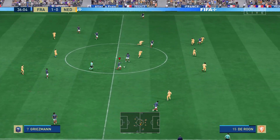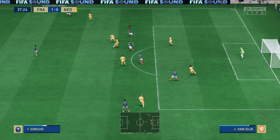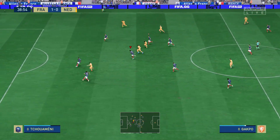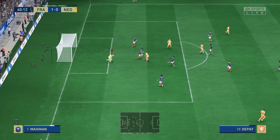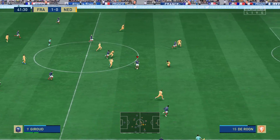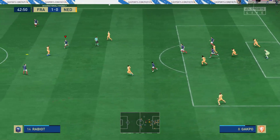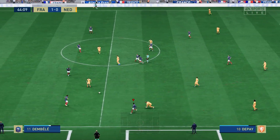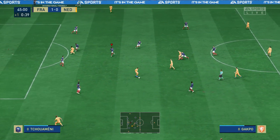Olivier Giroud. Chouameni. Giroud. Rabiot — excellent assessment of the situation at the back. And the counter looks on here, options available. Memphis Depay — that was begging to be put home, but the goalkeeper has it. Aurelien Chouameni — good visualisation and execution. And the strike is touched onto the woodwork. Depay. And one minute of stoppage time has been added on.